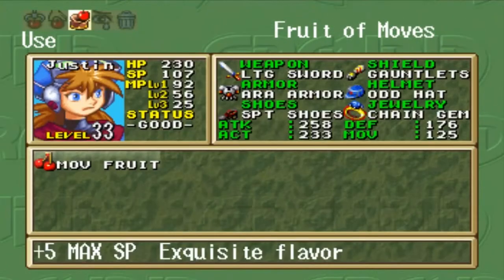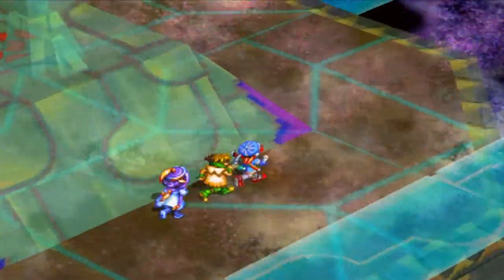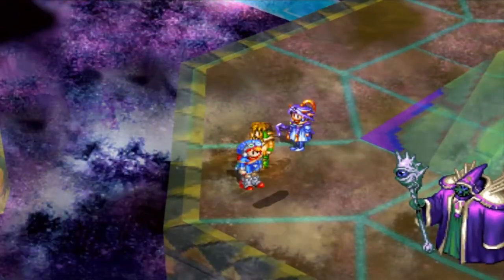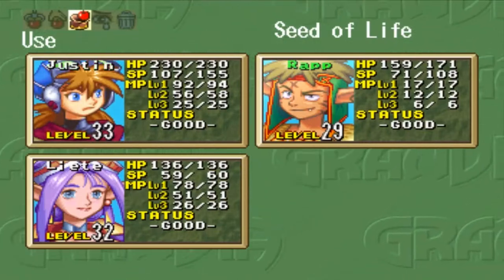A move fruit — five max SP! That is going to Justin! That is awesome. Alright, let's go over here. Grab this — it's another seed, I'm guessing. Yeah, life seed. Plus three max HP. Let's give that to Rapp.